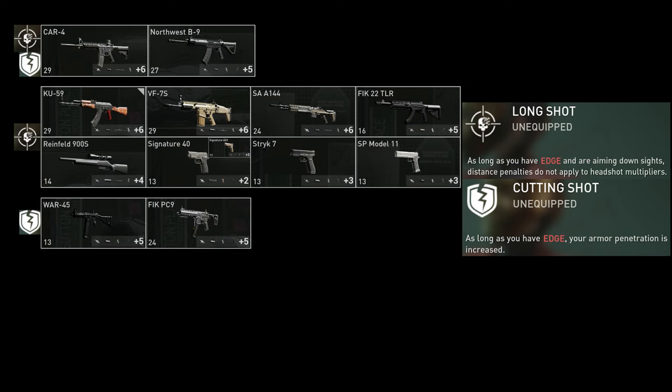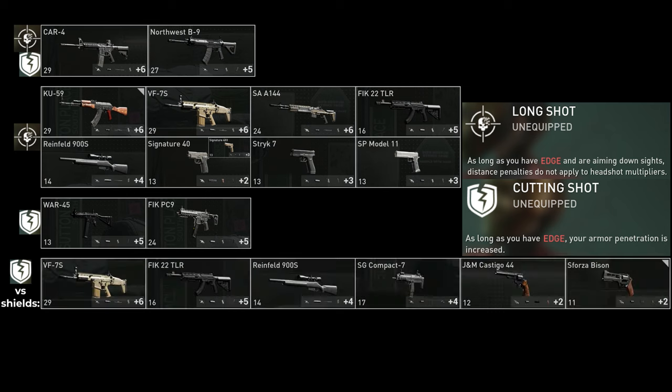If you're using the AK, the K59, the SCAR which is the VF7S, the M14 which is the SA-A144, the FIC-22 TLR, the Rheinfeld 900S, the sniper rifle, or any of the pistols — the Signature 40, 403, Strike 7, SP Model 11 — you only need Long Shot. If you're using the WAR-45, the new SMG in the DLC, or the FIC-PC-9, you need Cutting Shot.